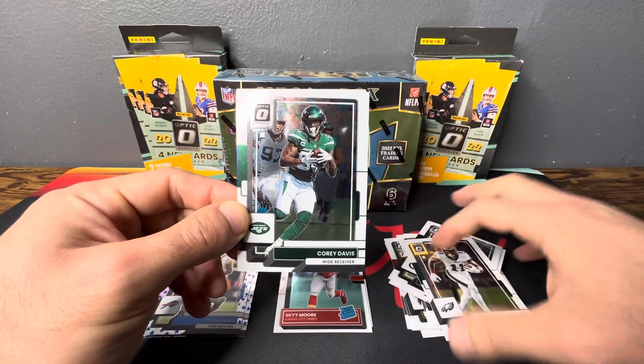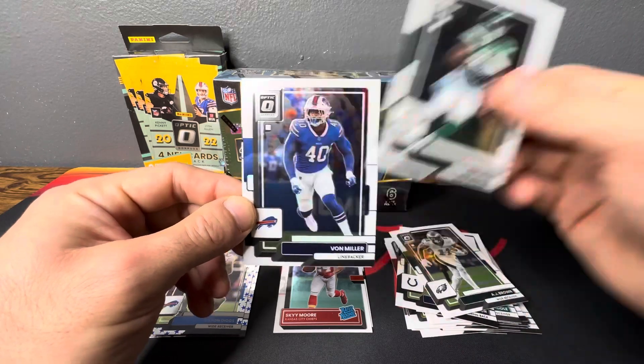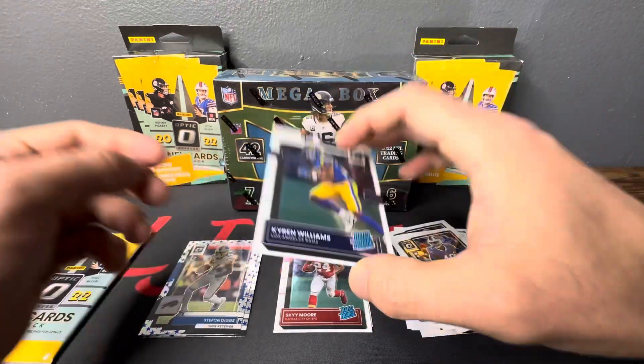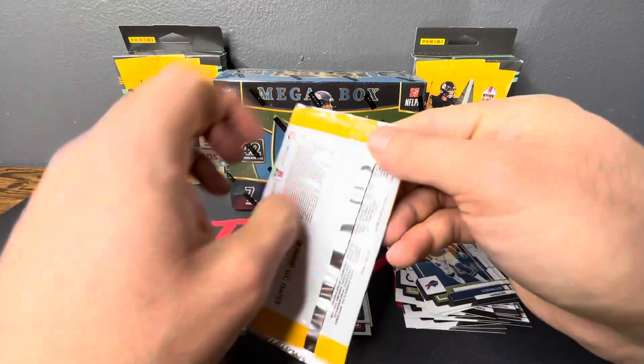Okay, we got AJ Brown, Corey Davis, Von Miller, and Cam Akers — nice pull for the Rams.